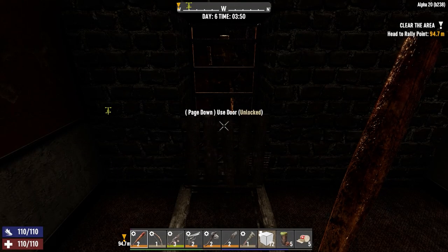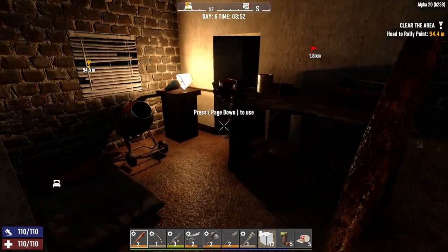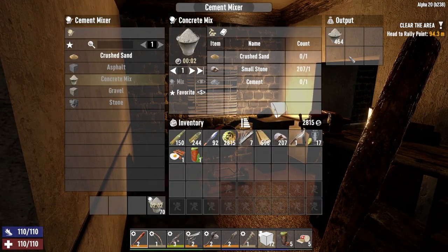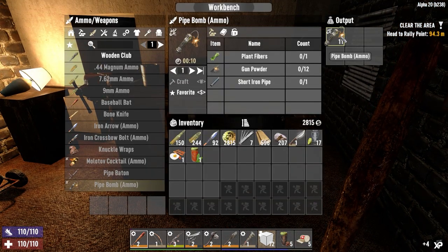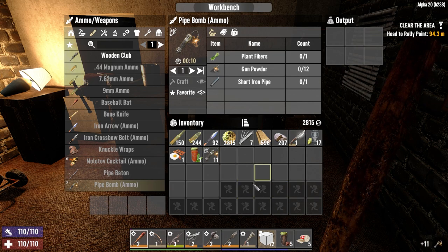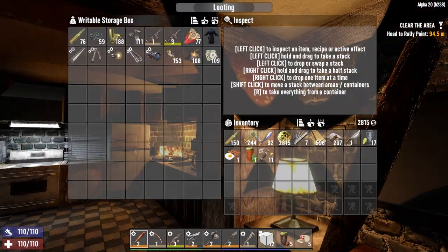Hey everybody, welcome back to the channel - another episode of the Concrete Jungle series. It's the morning of day six. Got a few things done last night: the concrete mixer is up with concrete mixing, the workbench is finished, we made a bunch of gunpowder, and we've made some pipe bombs. Let's put these pipe bombs in storage - we're going to need these for horde night.